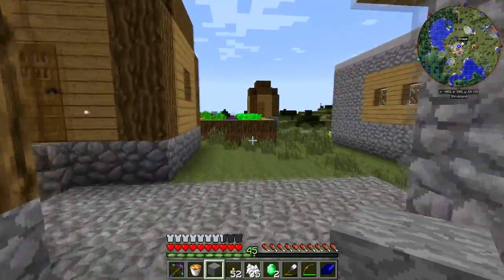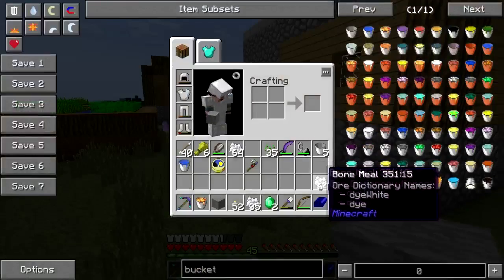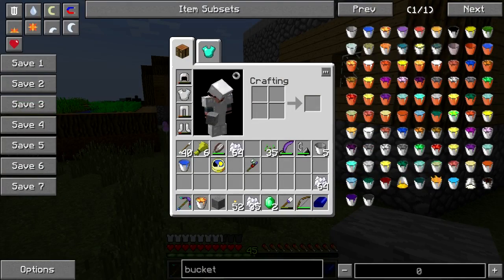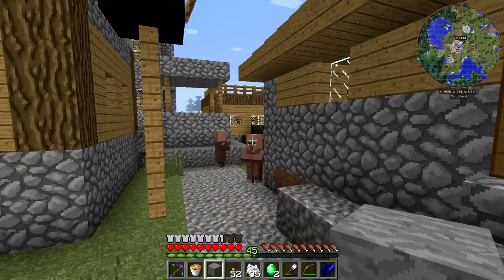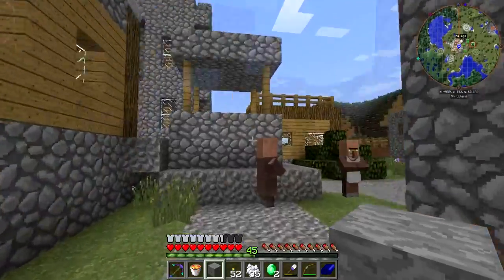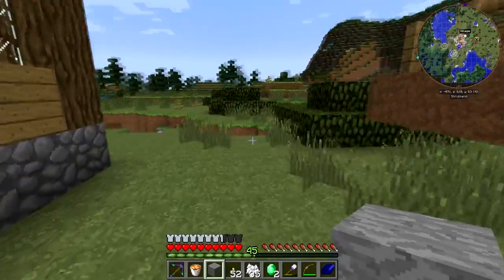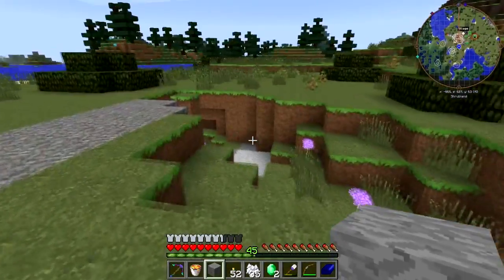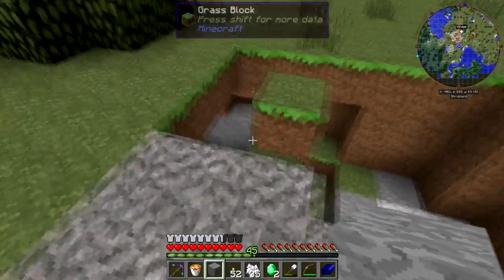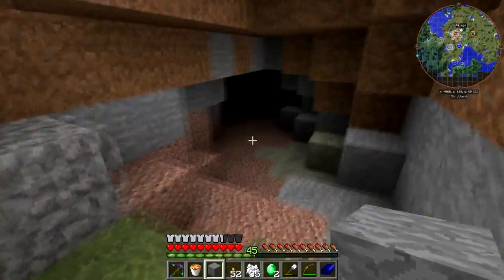I've got to do the other end though. Do I have a fishing rod on me? I don't. I could go... oh wow, this thing goes all the way over, doesn't it? Smart money says I'm gonna find a villager down here.